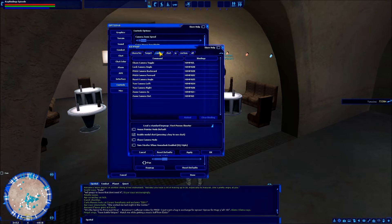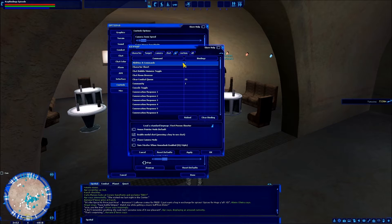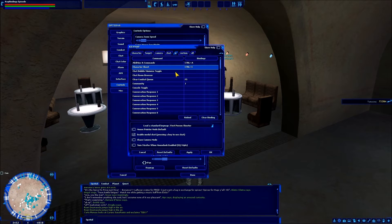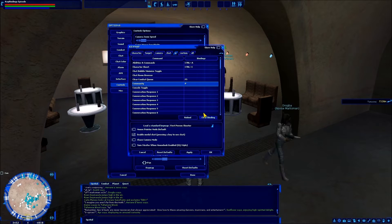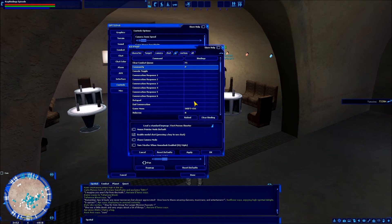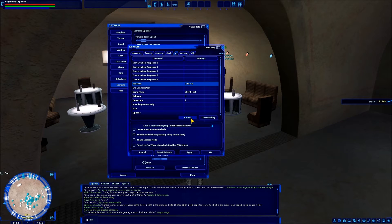The rest of targeting, camera, and chat I leave the same. Under UI, this is where the majority of my changes come in because these default bindings make absolutely no sense. Abilities and Commands — I bind that to Control+A. Character Sheet — Control+C. Community window — that's your friends list and ignore list — I bind that to P. Datapad — Control+D. Game Menu — Shift+Escape, that's fine. Holocron, which is like a help menu — H. Inventory is I by default, which makes sense.